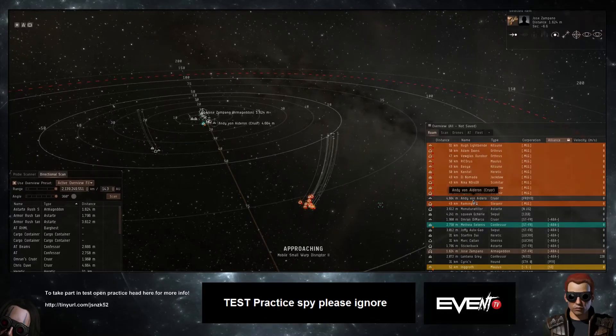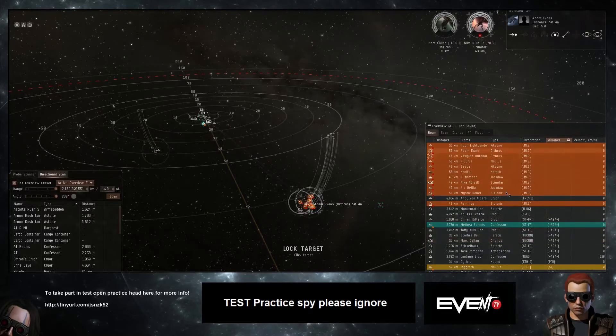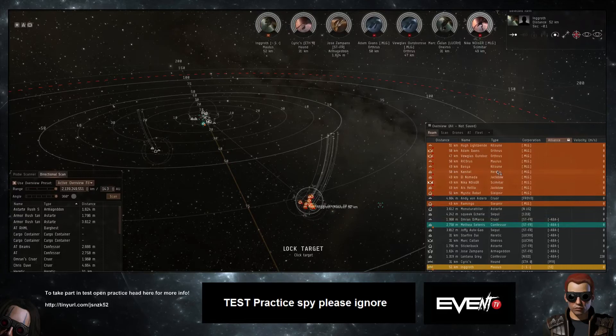I'm going to lock some of the squishier ships — I'm going to watch the logi on both sides, lock the two Augorors, and lock the Hound and similar ships that are likely to be primary, just so you guys can get an idea of what's going to get shot.